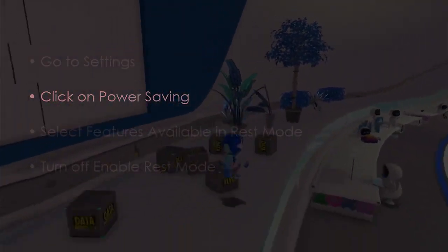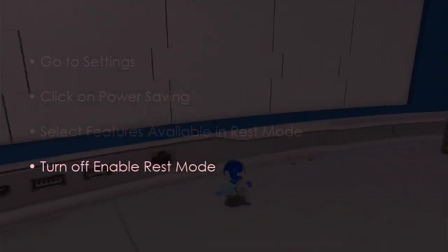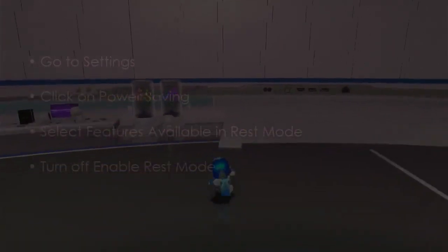The following step involves disabling Rest Mode to resolve road locks. Go to Settings, then click on Power Saving. Select Features Available in Rest Mode, then turn off Enable Rest Mode.